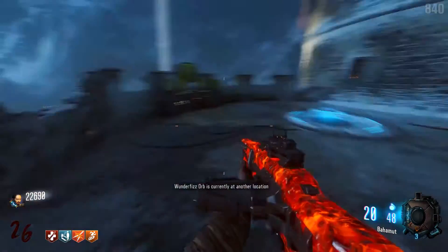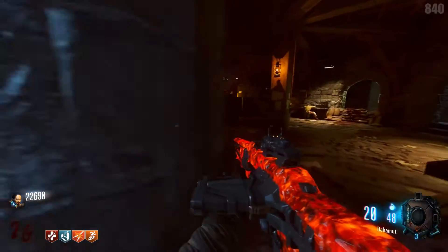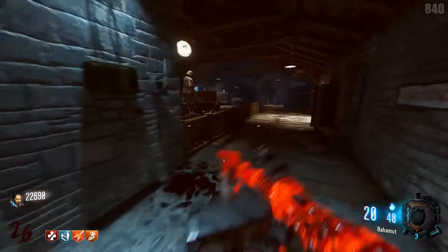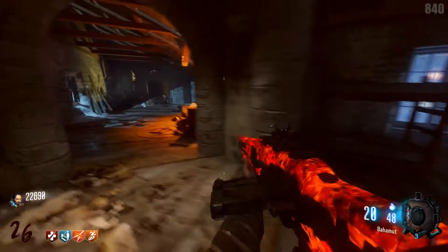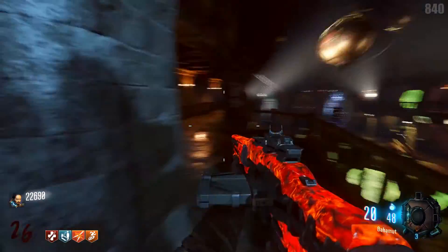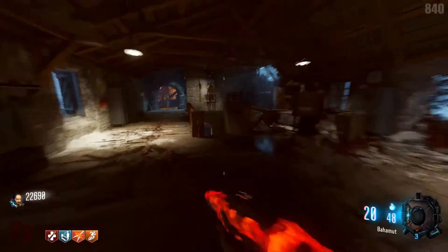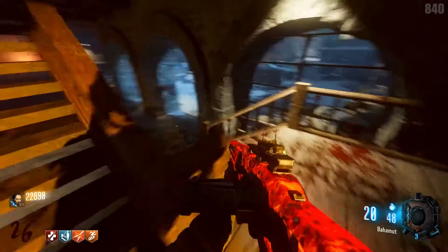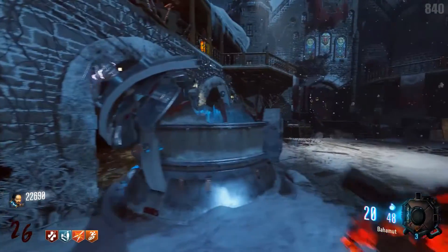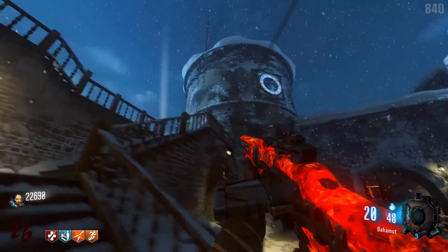We have another Wondersphere location. We have the Clock Tower, which goes to this balcony right here. So we'll go through this balcony — you can go up the Clock Tower but there's nothing up there, it's just a dead end. But if we come through here, we get a bunch of cool stuff — nice atmosphere. We get a Gobble Gum Machine and an entranceway to the church. This goes to the lower courtyard or the upper courtyard right here. We have a Wondersphere location right there.